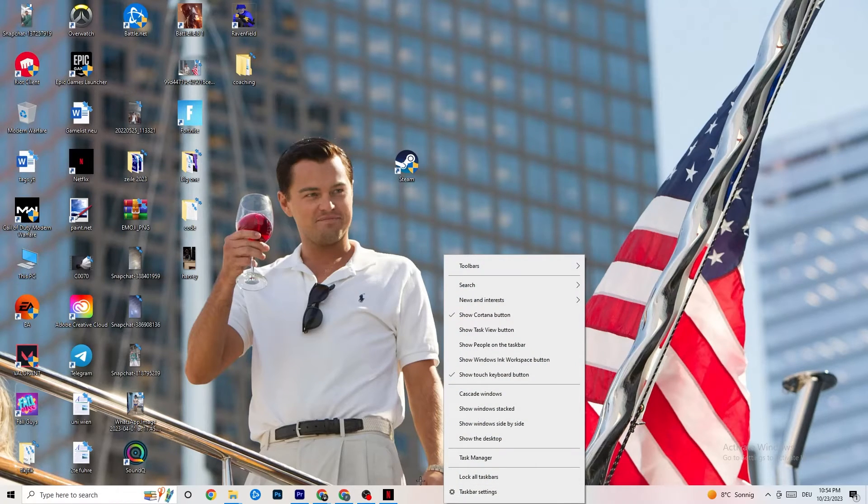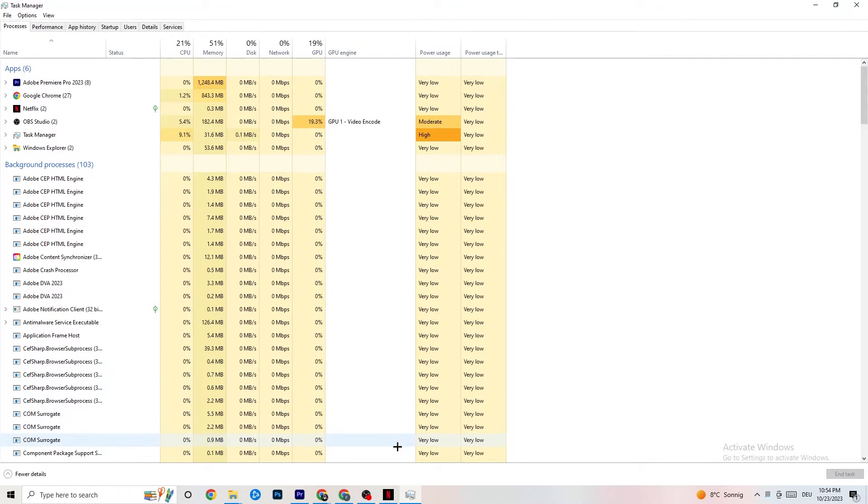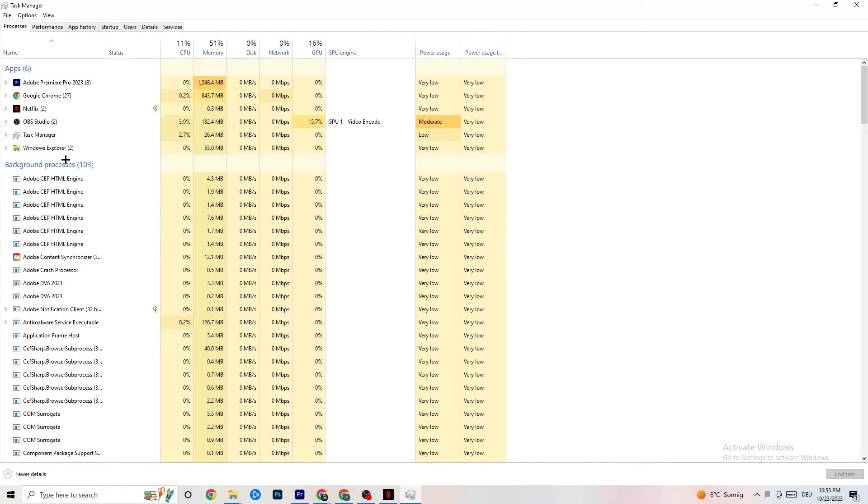Right-click the taskbar and open Task Manager. Navigate to the Processes tab and end every task that is currently using too much CPU or GPU. It could be a background process or an app — if it's not related to Windows, right-click it and click End Task. Do this until your CPU and GPU usage looks healthy.